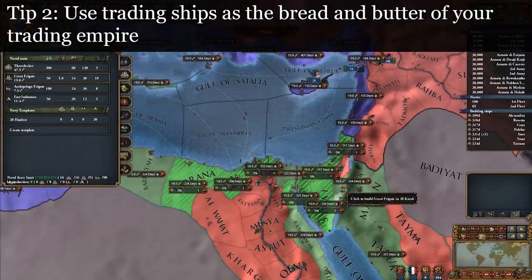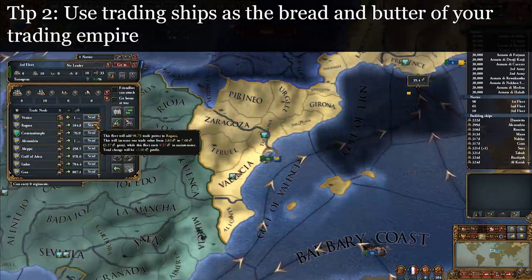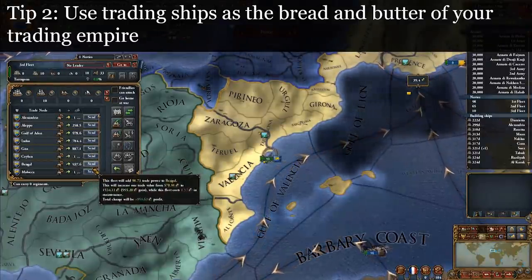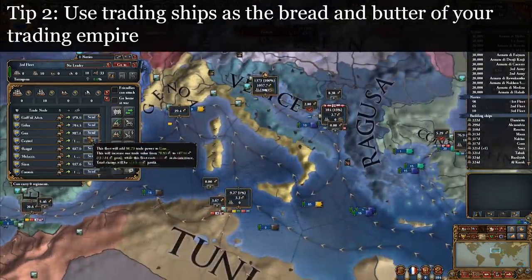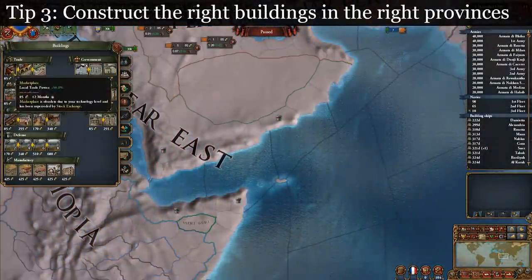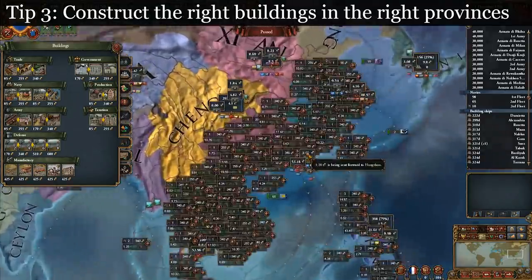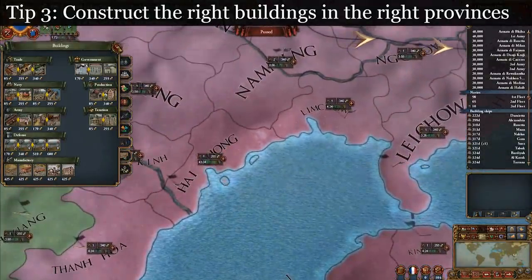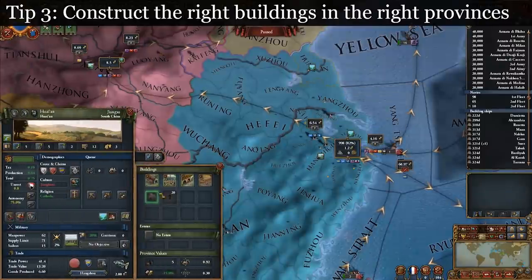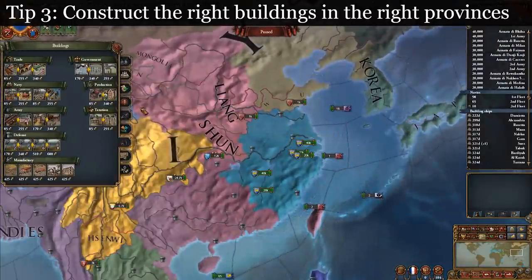Tip 2: use light ships as the bread and butter of your trading empire. Conquering provinces is hard, while light ships can be built at the press of a button. Their maintenance is low enough that they should always be making a profit if done correctly. The game even has a helpful indicator showing where it's most profitable to send them. Focus on improving your share of trade value in your home node first, then work upstream from there. Tip 3: construct the right buildings in the right provinces. Marketplaces increase provincial trade power by a percent, which works really well with flat provincial bonuses like estuaries. However, it's wasteful to build marketplaces in nodes where you have an overwhelming amount of trade power. Instead, in those provinces you should focus on building manufacturers, which are expensive but are akin to upgrading the production development of a province by five. They should be invested most heavily in provinces that produce goods with a high value.